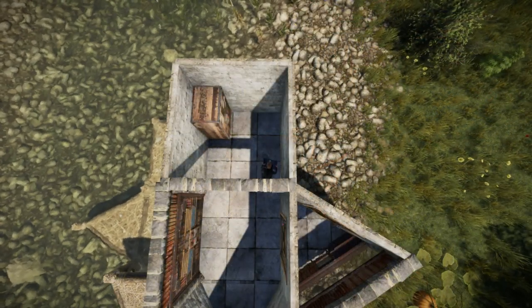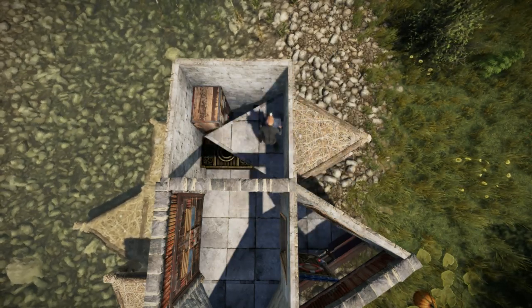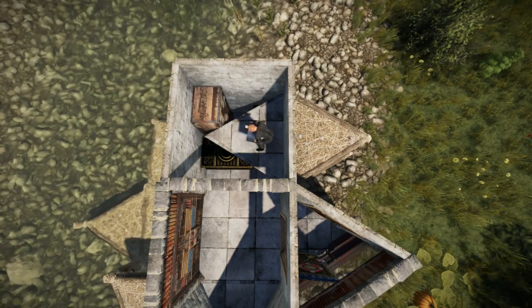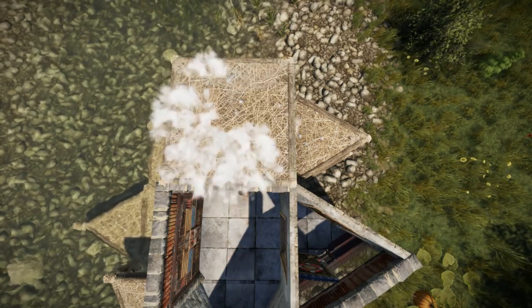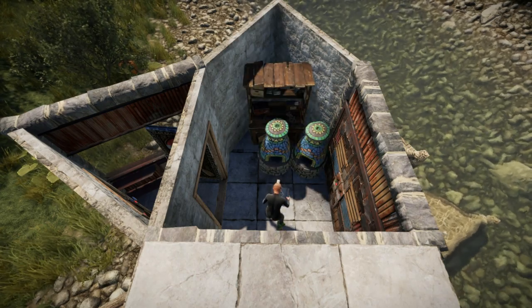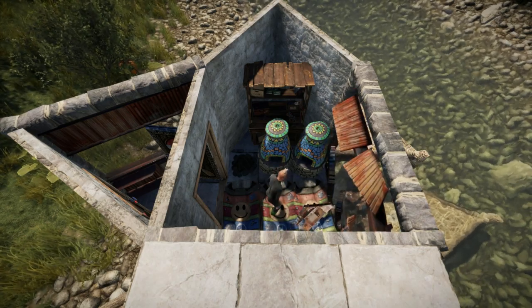For the loot room, choose whichever design you prefer. I will only add four large boxes in addition to the TC. Ideally, close off the loot room with a garage door. Place a workbench into this triangle and one or two furnaces in front of it. A campfire will allow you to warm up and cook food. There should be space left for three sleeping bags. If you can afford it, replace the double door with another garage door.